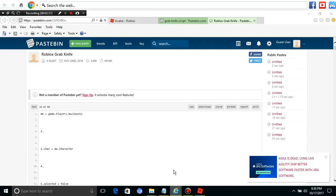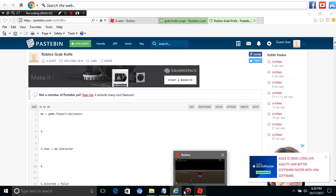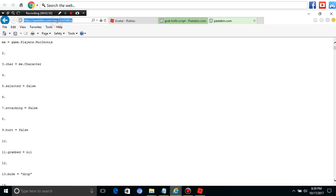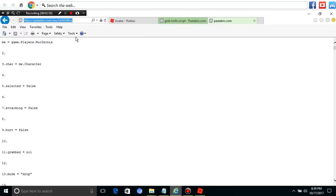Don't copy this yet — you hit the raw button right here. Now that you have this, copy it, or you can hit Ctrl+C, and that'll do it.